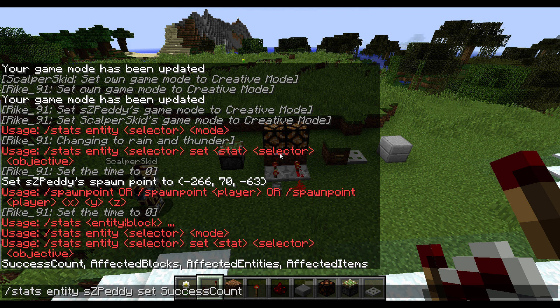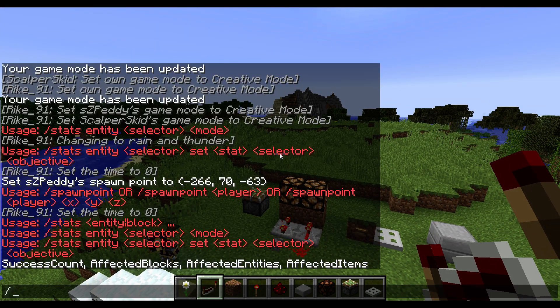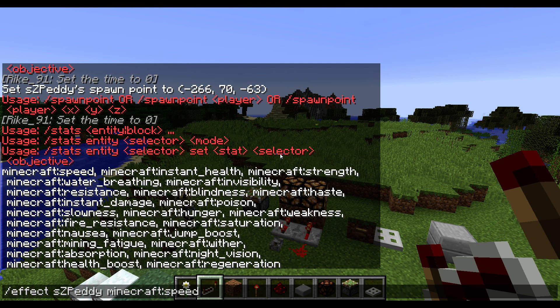What is important is the new way of applying effects to players. If you type the effect command, you don't have to look up the number for the effect anymore - you can just press Tab and it will show you the options: speed, instant health, strength, water breathing, invisibility, resistance, blindness, haste, and so on. So you can get effects without looking on the wiki for which number is which effect.